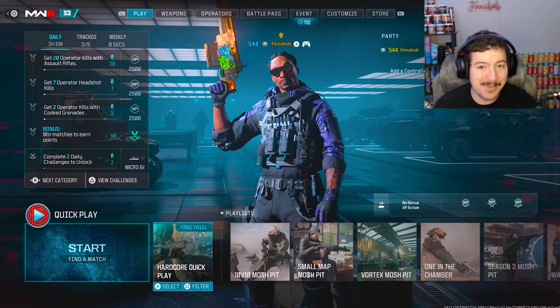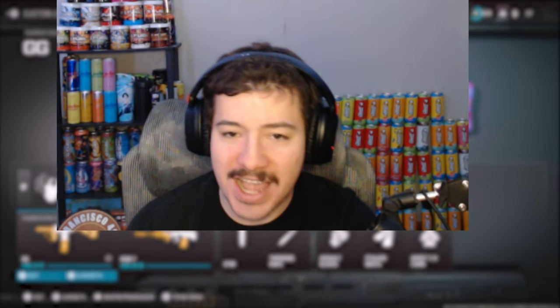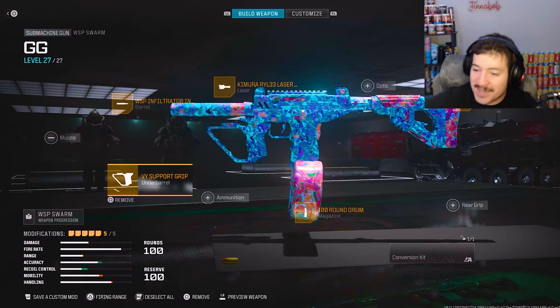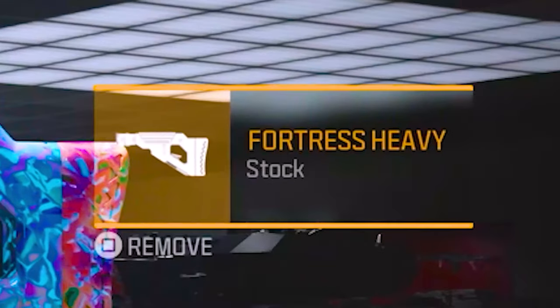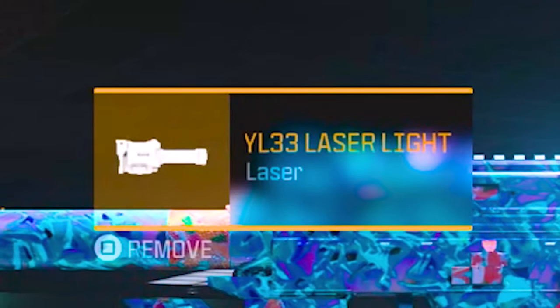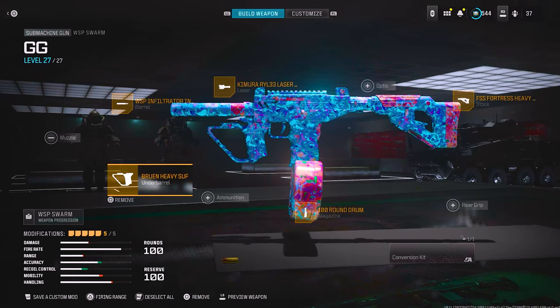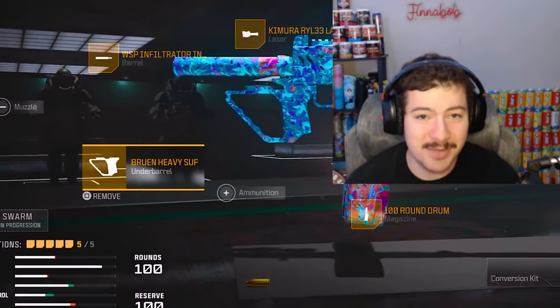I'm kind of excited for this video because today we're gonna be using the WSP Swarm. Heading into my class setup right over here - my little brother actually made this class, so shout out to Brody. We have the 100 round drum mag because he knows I'm gonna need it, the FSS Fortress stock, a laser, the WSP Infantry, and the Brew Heavy Support. I'm excited to use this class setup - I'm pretty sure it's gonna be good.